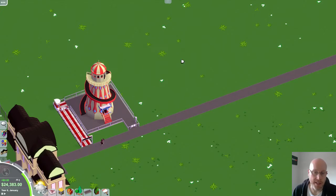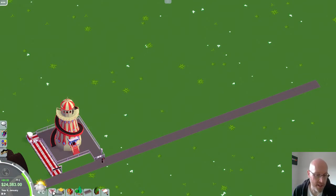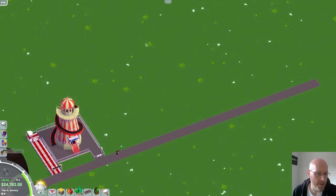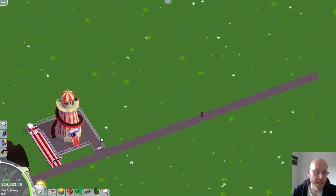Let me just open up the Spiral Slide to give people something to ride on, and we'll check out the next new ride. Just before I do that, let me just order and hire some staff — going to hire an excessive amount of staff.